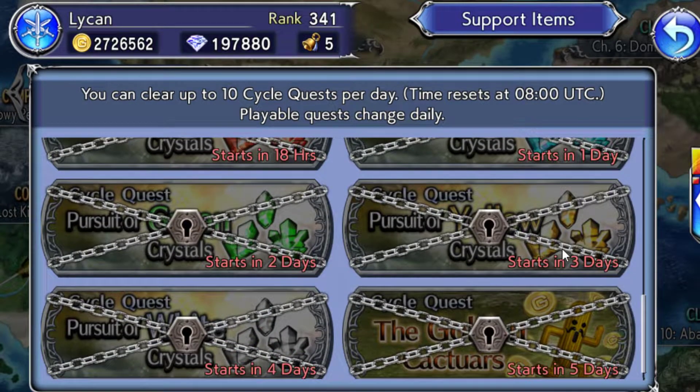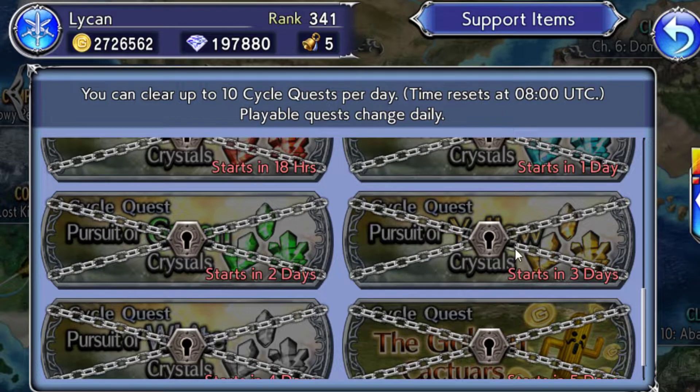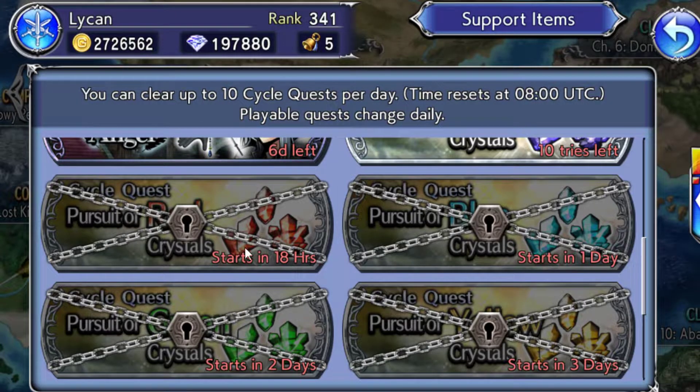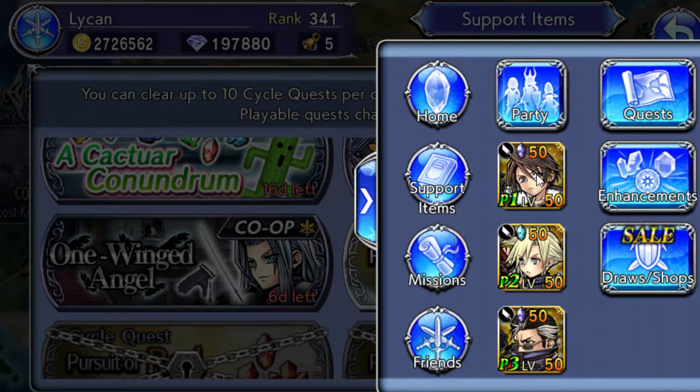There's black, blue, red, green, yellow, and white cycle quests plus a Cactus one — they all cycle through different days. If you click one that's not available, it asks if you want to use a cycle quest key. You get these throughout the week sometimes for free, or you can buy them with Dissidia points. Click yes and you'll have half an hour to do as many as you can.